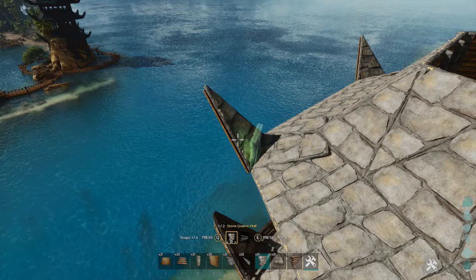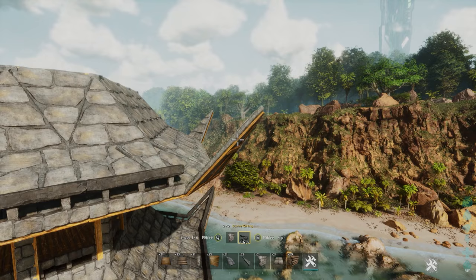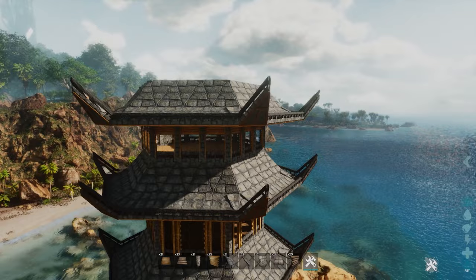Then once we've done all that we want to add in some railings around just to add that last extra little bit of detail. Go all the way around the pagoda adding in these railings, and then we should end up with something looking like this — and this is where things get interesting.